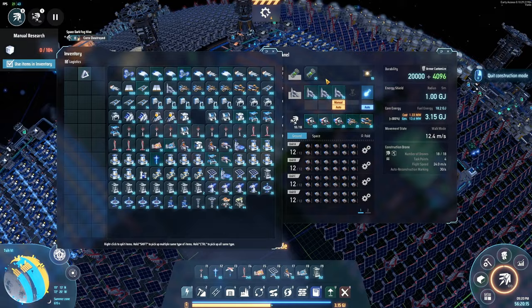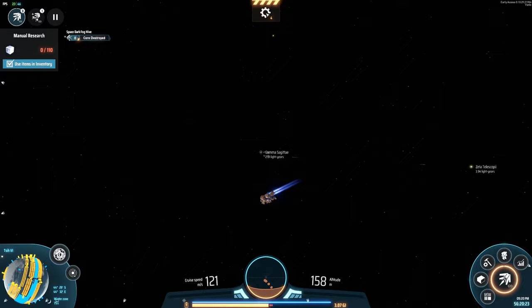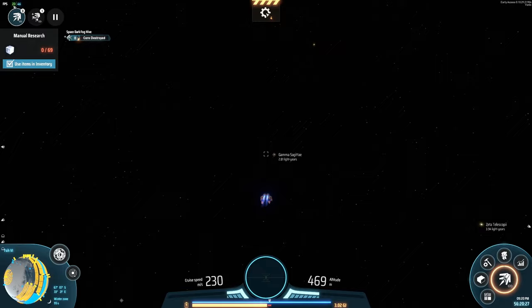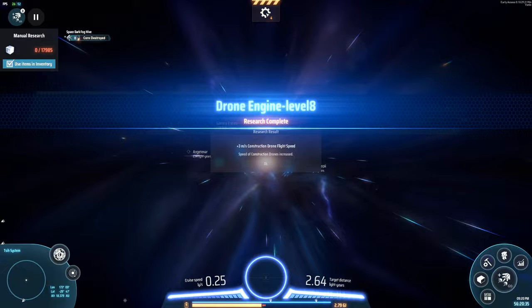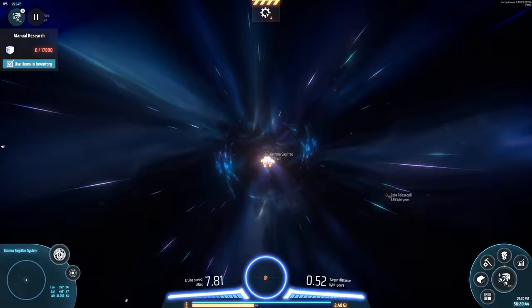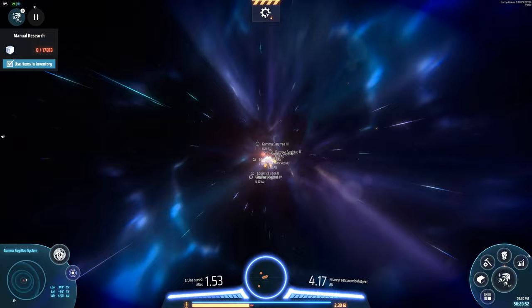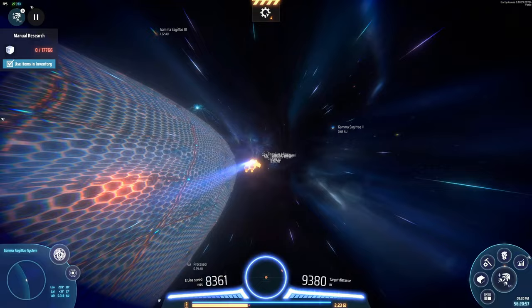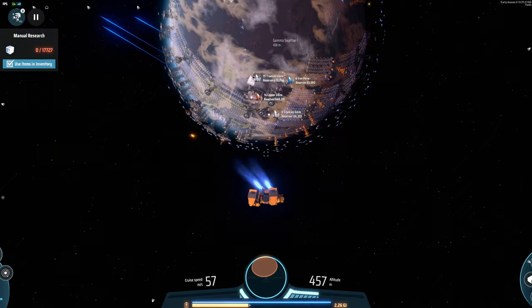You know, at this point it'd probably be wise to put our structures into an interstellar logistics network, just so we can send stuff around without having to go back here every single time. This planet does have quite a bit of resources, so we can just continue using this for the foreseeable future. We're up to 7.25 gigawatts.